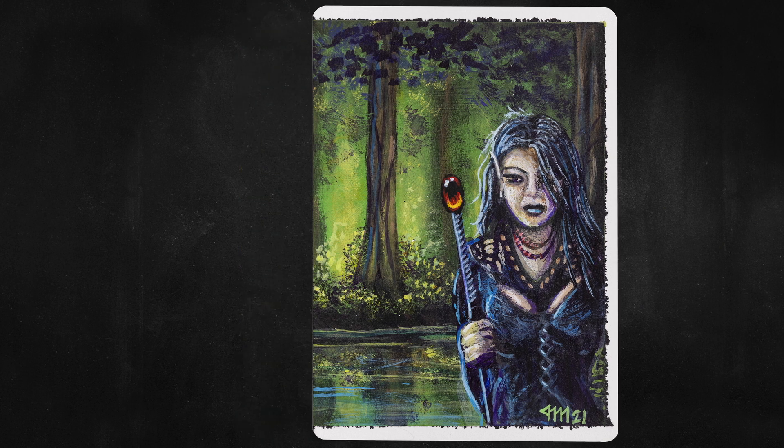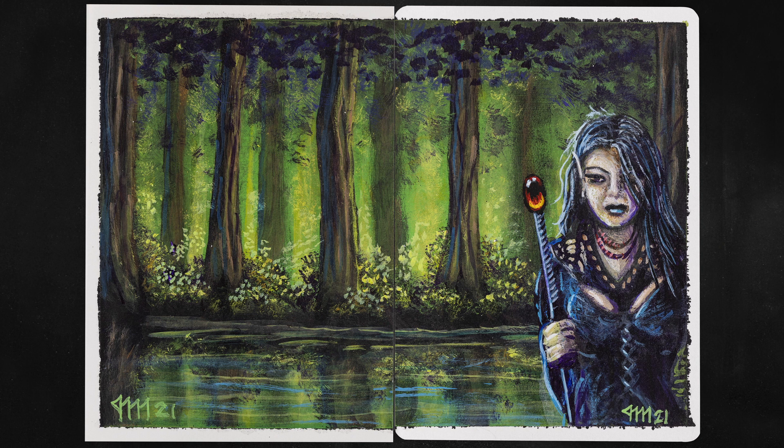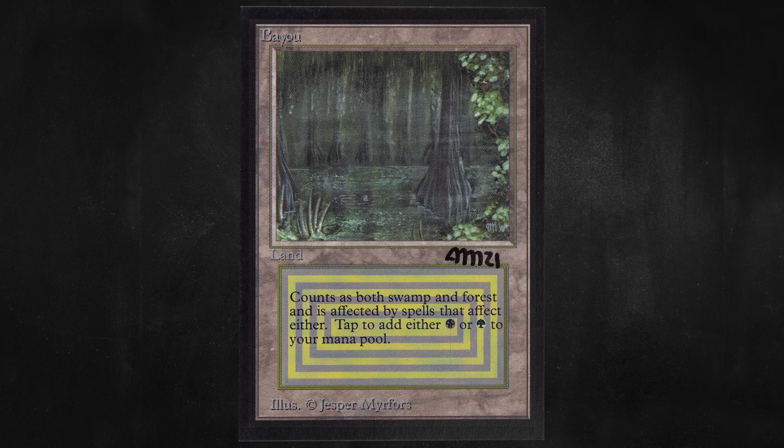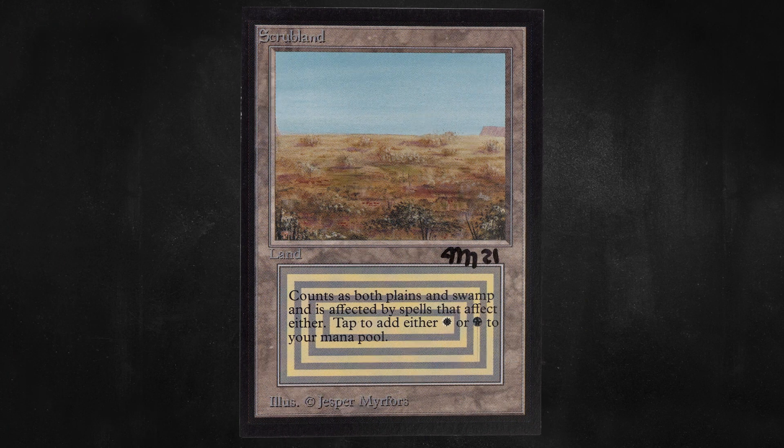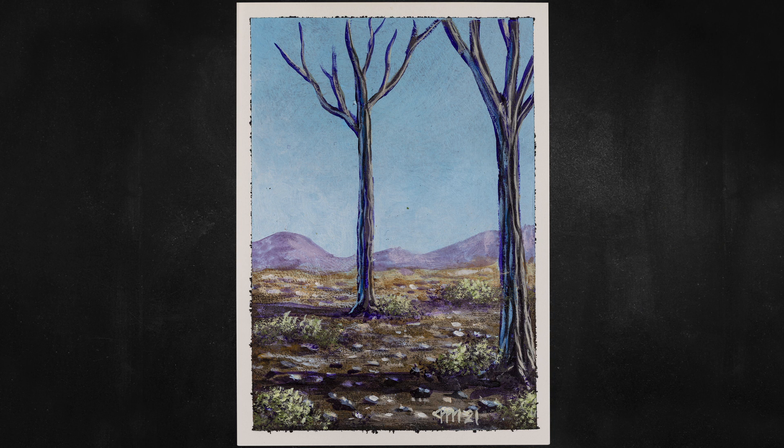And this is also a diptych with one of our dual lands, which is none other than Bayou, which taps for green and black. Finally, we also have Scrubland, which taps for one black or one white. The updated version yet again showcases how much Jesper has grown as an artist. Full disclosure — these are cards I never thought I would see in person, let alone showcase with actual Jesper Myrfes art on the back. And all I can say is, even while sleeved and top-loaded, handling these cards was both a joyful and terrifying experience.